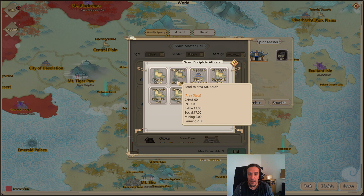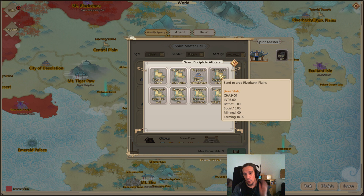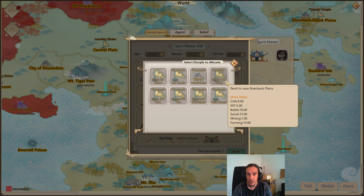We can put socially talented recruits over to the agency areas. The interesting stats for an agency are charisma, intelligence, battle, social, mining, and farming. We're quite well off with social but charisma is not that high, so we want to send charismatic people with a high social rating. Let's pump up Riverbank Plains today - we'll add as many socially strong people there and then check if their charisma of 9 and social of 15 improved afterwards.